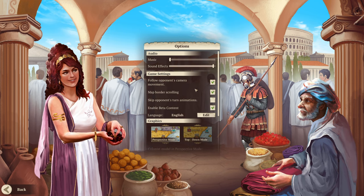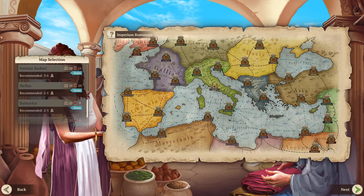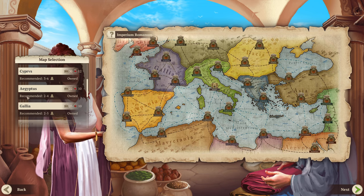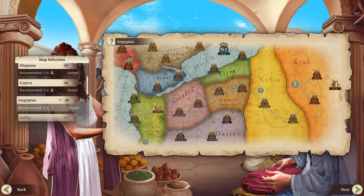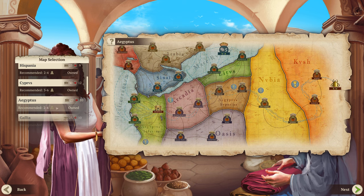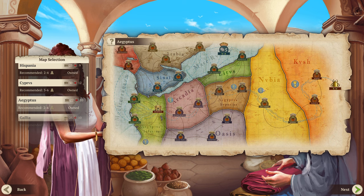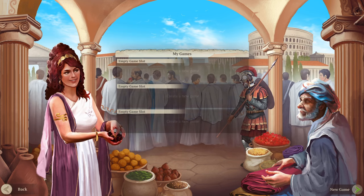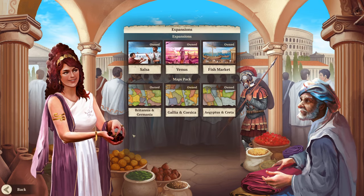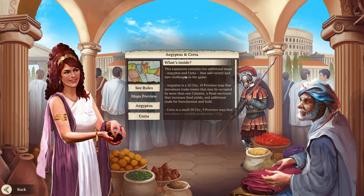After you enable beta content, click back, go to local game, click an empty slot, and voila — the new maps are there. They're beta because the accompanying DLC will be coming later. There are some things on this map I don't quite understand, like these wheat symbols. I think there are rules coming in the expansion.